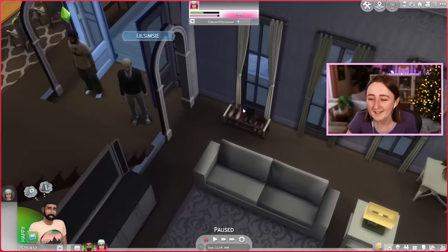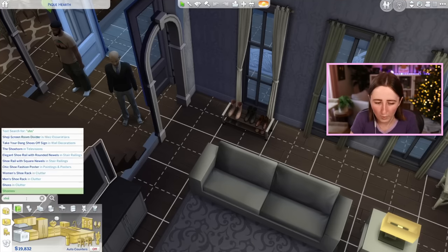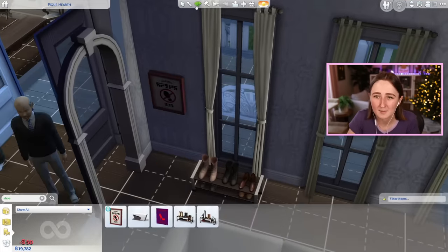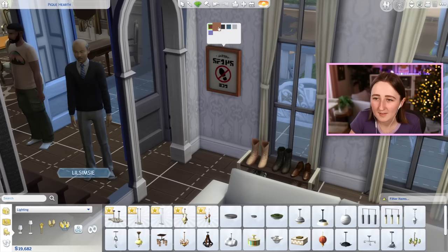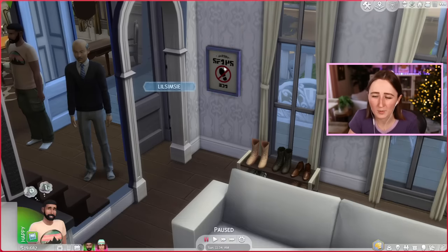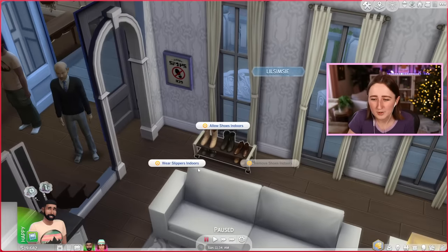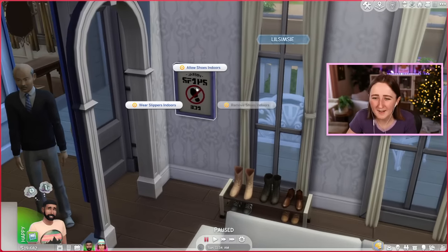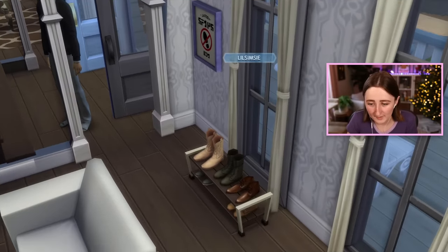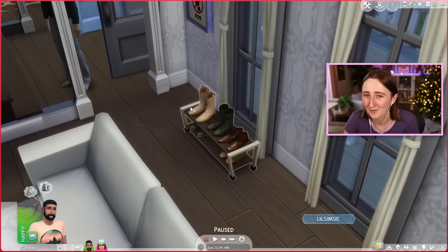It is nice to have the option, and in the pack they gave you a couple more options for it — there's a no shoes sign in the pack now. We got this cute little no shoes wall sign and it works the same way where you can change the rule from it. I think I'm more likely to use the shoe rack than the sign, because the shoe rack makes more sense for a house. The shoe sign kind of looks like a community lot thing, but not everybody wants cowboy boots by the front door.